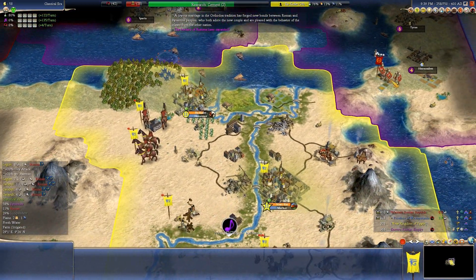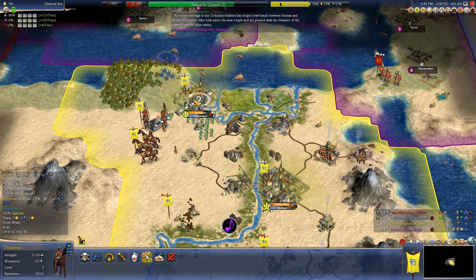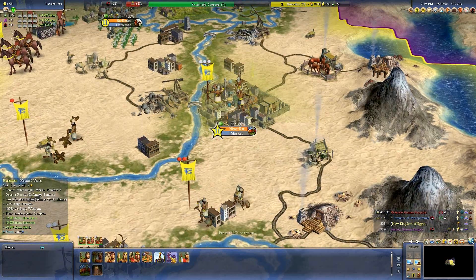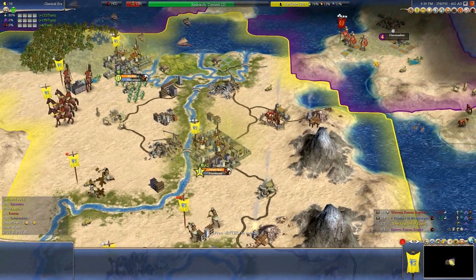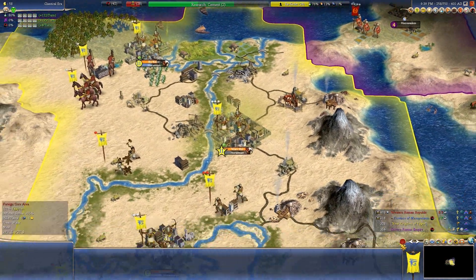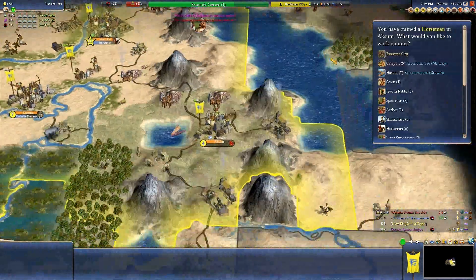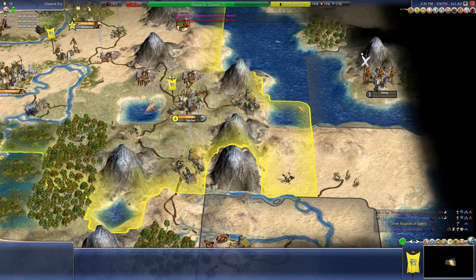We'll see what we can do. Actually, I think I might want to take care of this Roman problem here first. We do have horsemen, and we're about to get another one here — excellent. So we shouldn't be too bad.